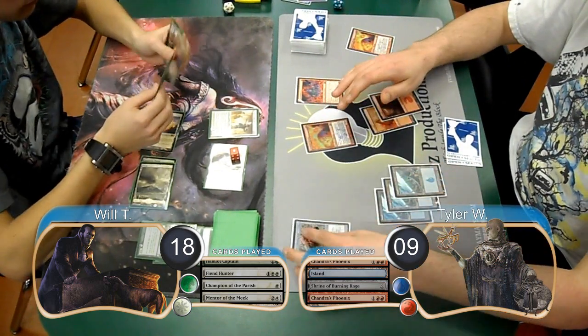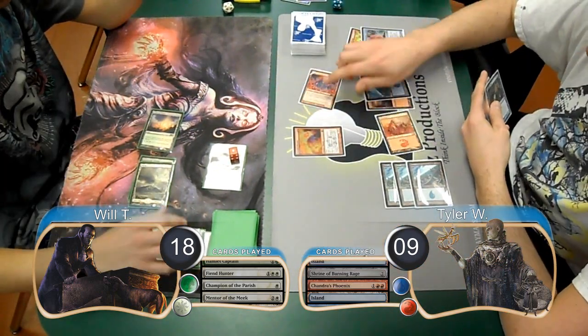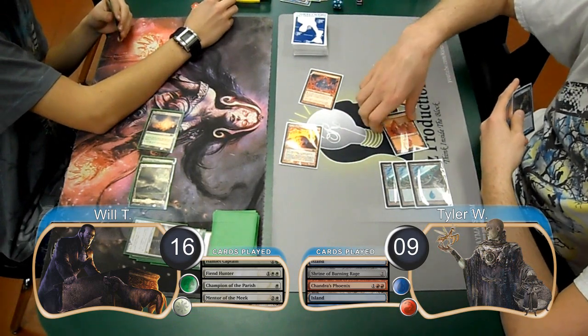Tyler's Shrine got another counter on it, and then he used it to kill Will's Mentor. He then followed it up by using his Lavamancer to exile the two cards in his graveyard and kill the Champion. Then for combat, he attacked with his Phoenix again, dropping Will to 16.